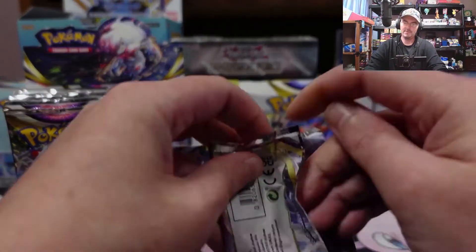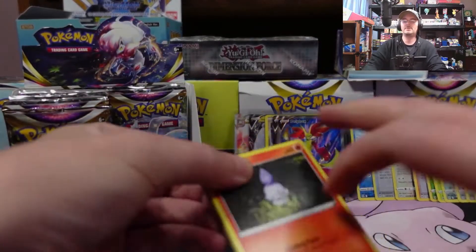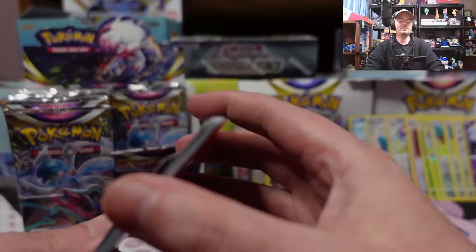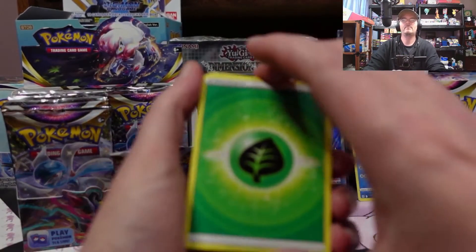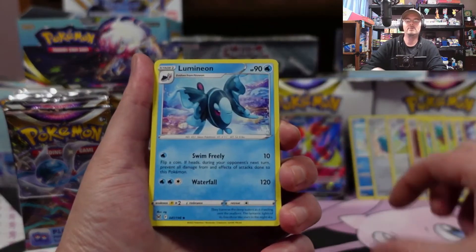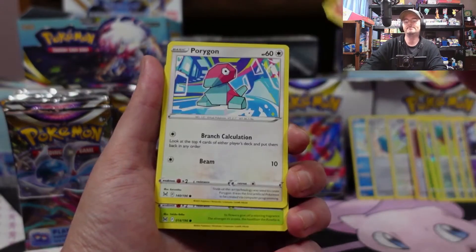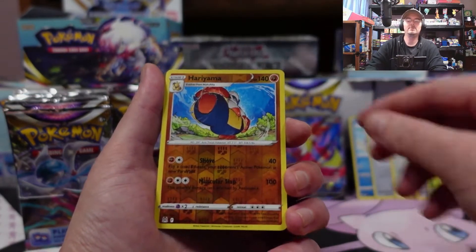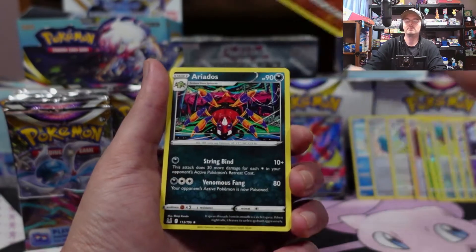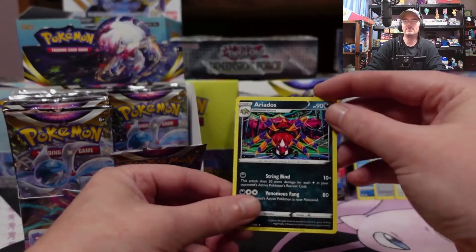Not bad so far. The Hisuian Zoroark V-Star is the best hit at the moment. Lumineon, Machoke, Litwik, Porygon, Roselia, Goomy, Meditite, reverse Ariyama, and an Ariadose — some crazy artwork on that one.